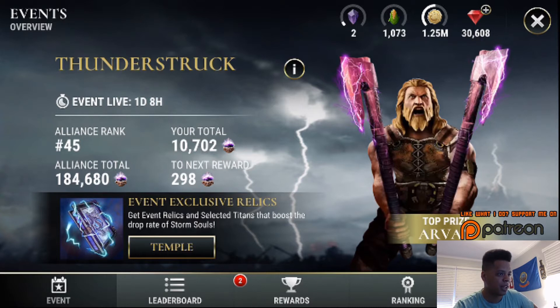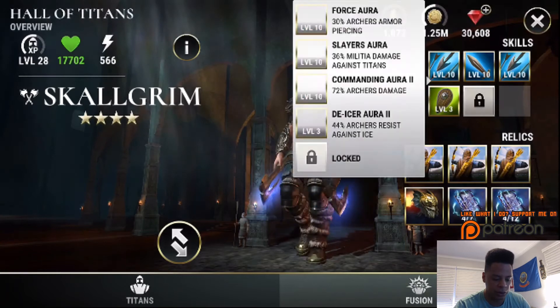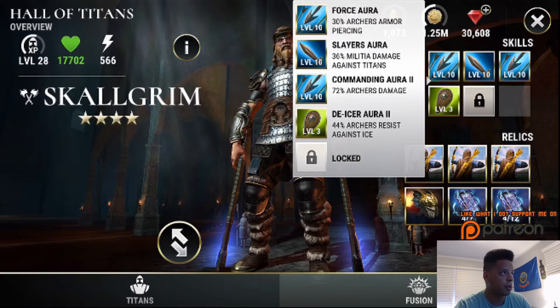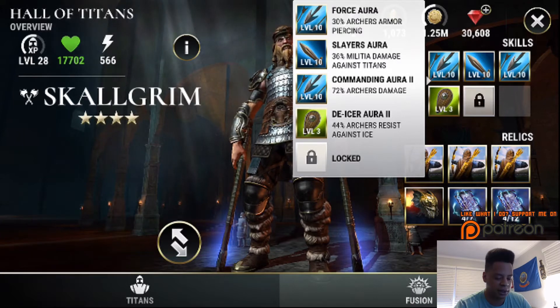Before we get into some battles, I'm going to show you guys exactly what relics I've been using on my Skullgrim archer so that you can get a good picture of what's going on. His skills are as seen on screen: 30% archer armor-piercing, 36% militia damage against Titans, 72% archer damage, and 44% archer resist against ice.